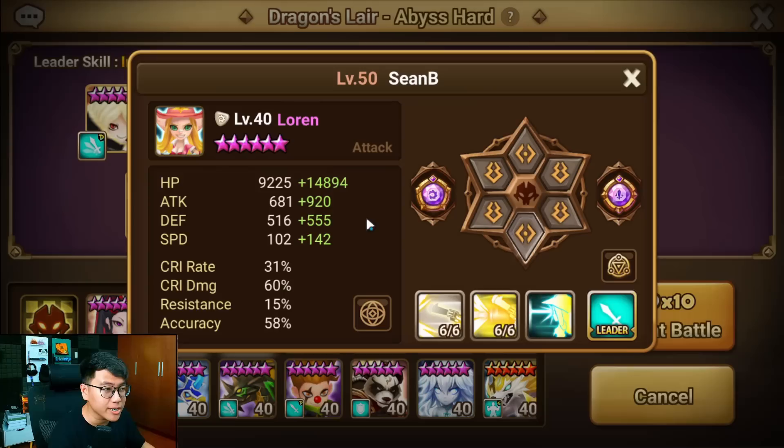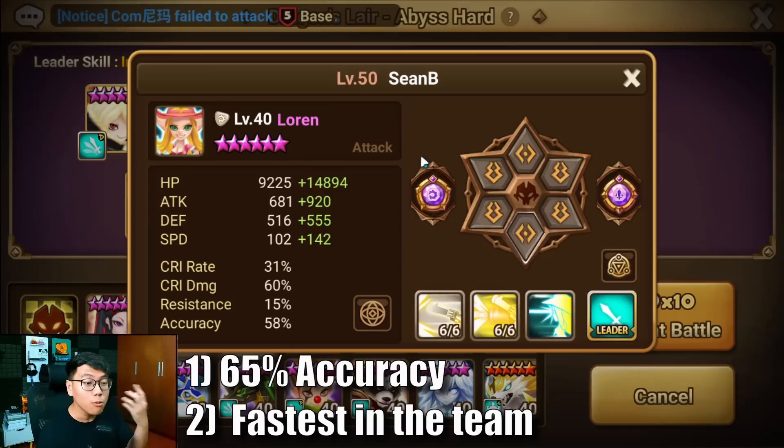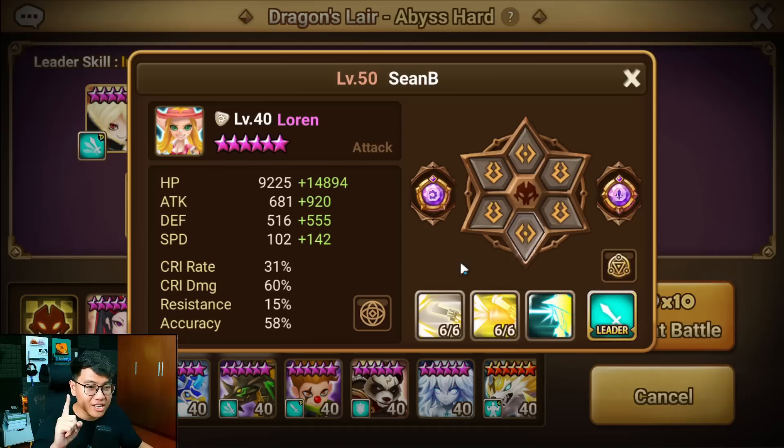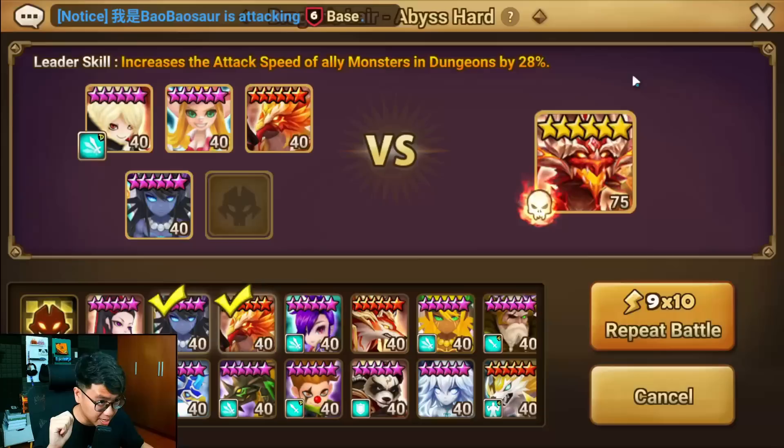Next up, we have Lauren on a double accuracy set. This is my most optimal build for Lauren, but you don't have to — you can use Swift Focus, Swift Energy, whatever. Just make sure Lauren has good accuracy, minimum 65, and she is the fastest in your team. I only have 58 accuracy but because of this rune set and some extra accuracy in the artifact it works. Contrary to popular belief, I don't like her on violent runes unless you're using your Siege Lauren. If you're using Lauren only for Dragon, I would not want her on violent at all because she'll be moving constantly, wasting time, and she doesn't have good AI — she won't keep her skill 2 available when you need it. Violent gives no extra value here except wasting time.